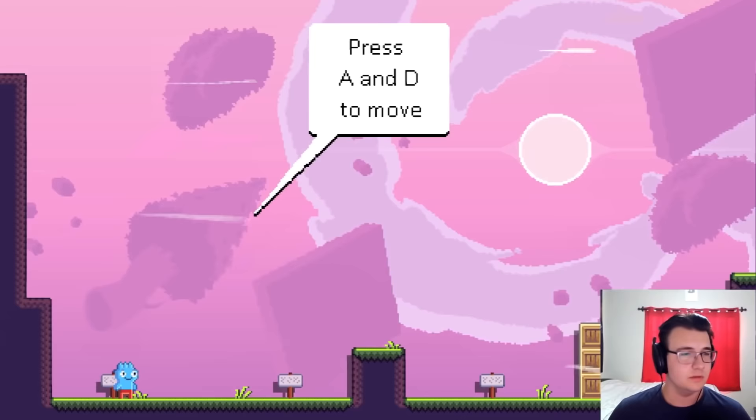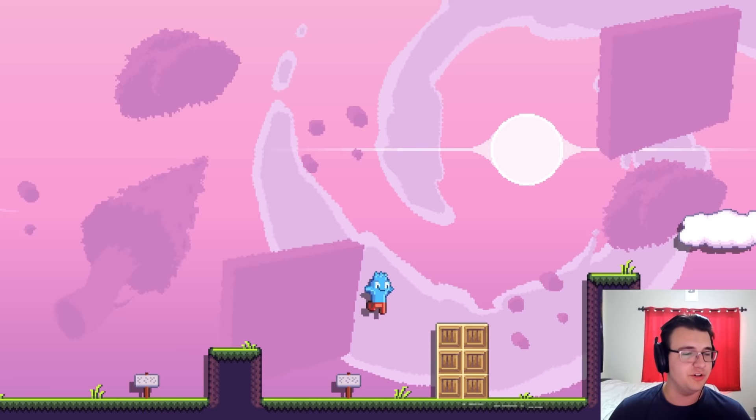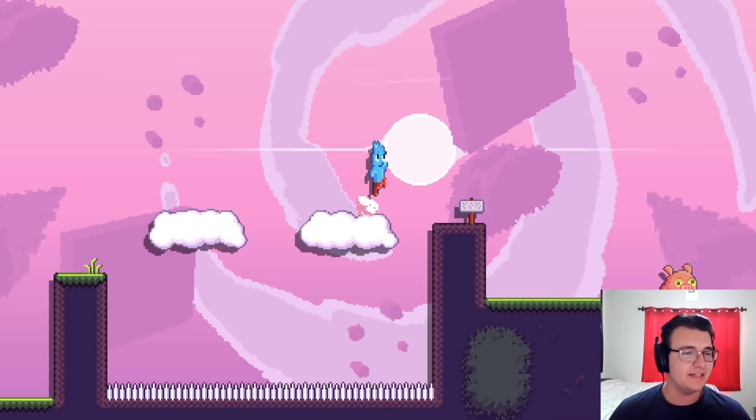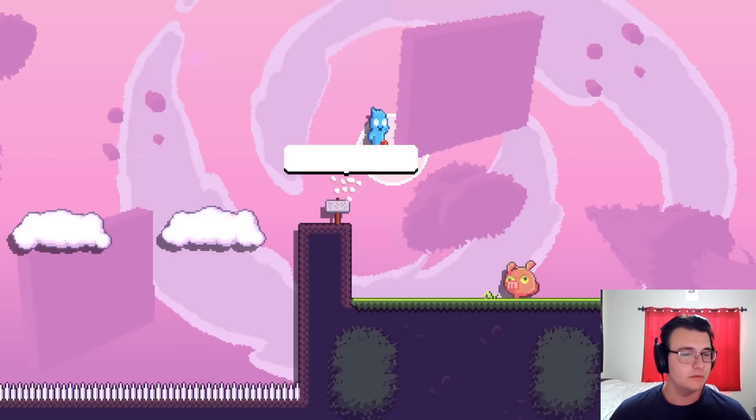Alright, so this is 2D. Enter to jump — W works as well. The longer you hold Enter, the higher you jump, same with W. A little platforming basic skills right now. Please do not feed the pig. Can I Goomba it? Son of a gun — I cannot Goomba it. Over we go.